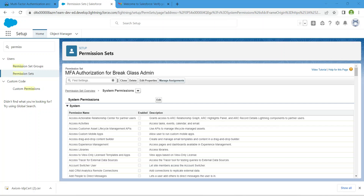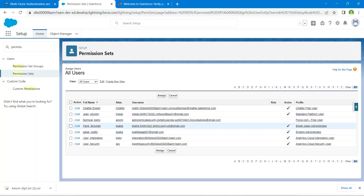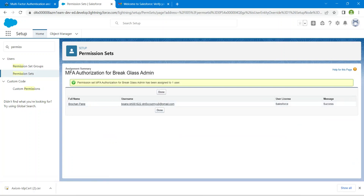Now click on Manage Assignments, then Add Assignment. Check the checkbox for the champion user and assign it. Click Done.